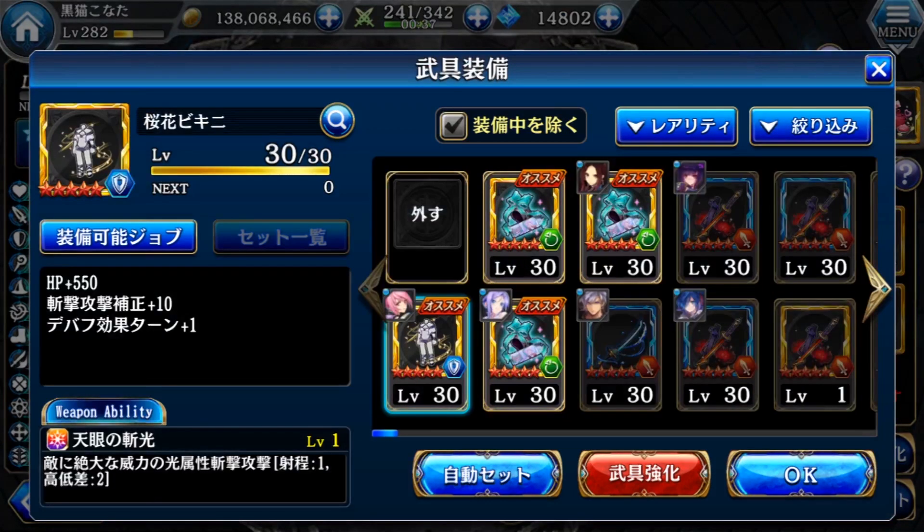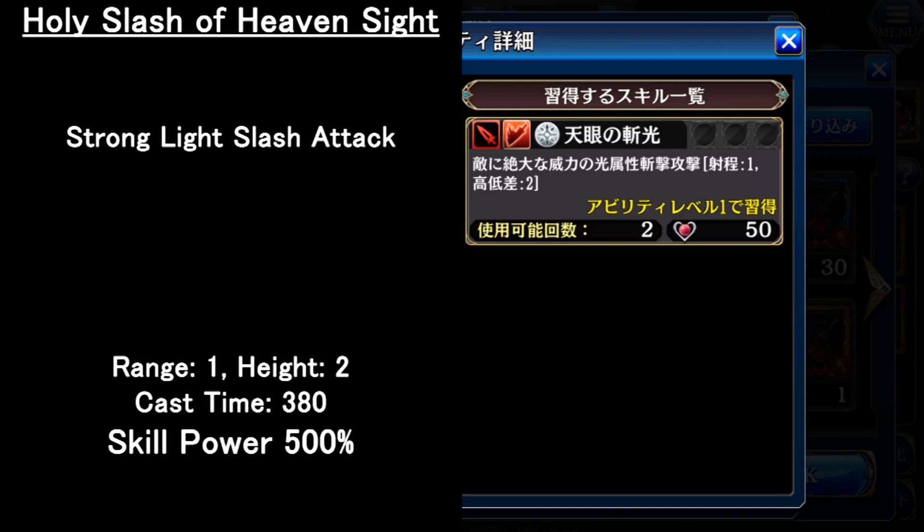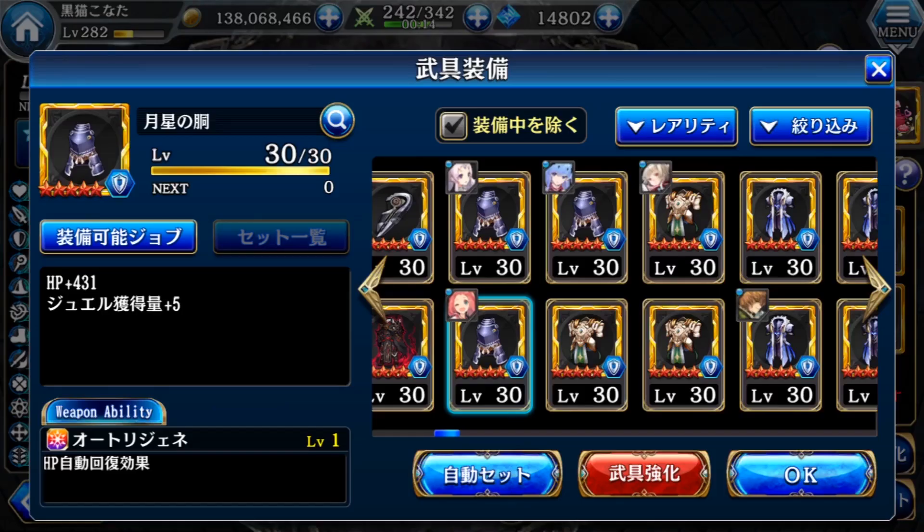For the second gear slot, this armor is from her limited swimsuit mementos. It increases a lot of HP, slash attack up, and debuff turn plus one — so all her debuffs will have one more turn. The weapon ability is a very strong light slash attack with 100% skill power, same as a dark cloverer skill, but the jewel cost is only 50, which is quite cheap. If you don't have this armor, you can also equip the free armor that is very easy to get from the tutorial — it increases HP and jewel gain, and best of all, the weapon ability is HP regen, making it the best alternate choice.